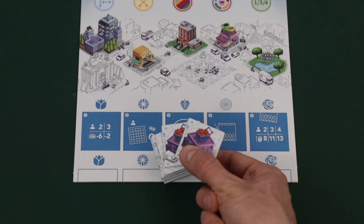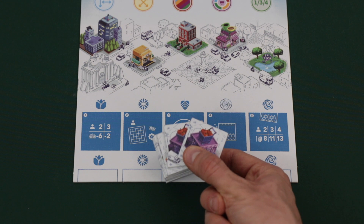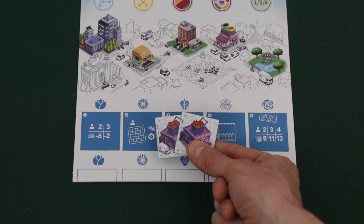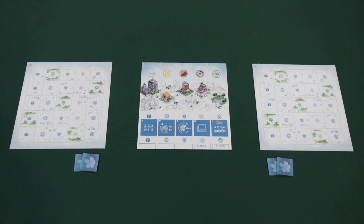When removing the shops, it's important to note that there are duplicates of each tile. Make sure that when you're removing the shop tiles, you don't remove a duplicate pair. So for instance, if you're removing these shops, make sure to only remove 1. After removing the tiles based on the player count, shuffle all the remaining tiles together, and then deal each player 2 random tiles face down.